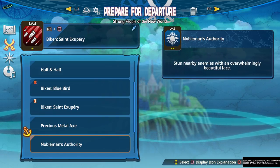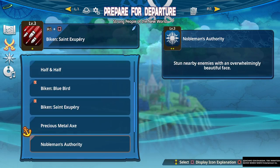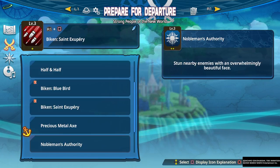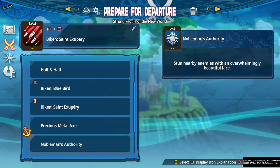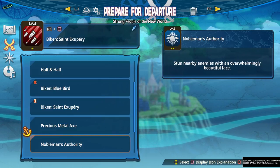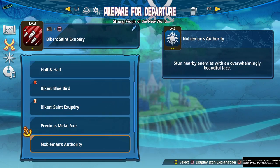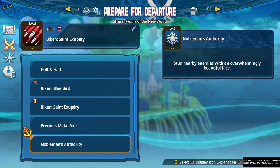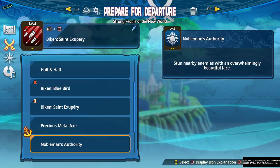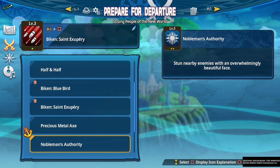Nobleman's Authority — stun nearby enemies with an overwhelmingly beautiful face. This is a pretty interesting and strong option. It has a long startup, which is its biggest weakness, as you can get knocked out of it pretty easily. But if you can pull it off, you're pretty much going to remove the armor off armored enemies or dizzy enemies that don't have armor. It's a really effective way to bypass armor and immobilize enemies, but the long startup means you have to set it up strategically.